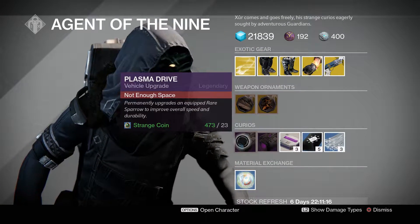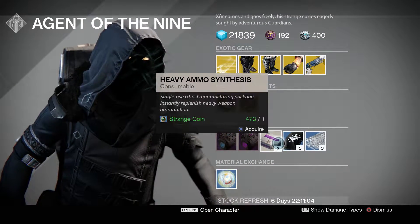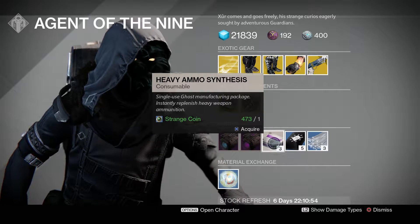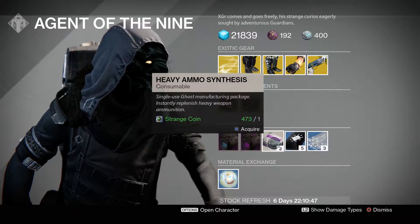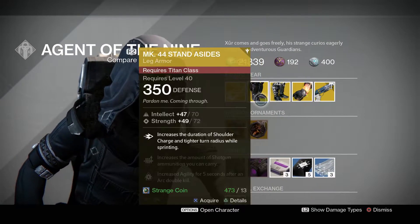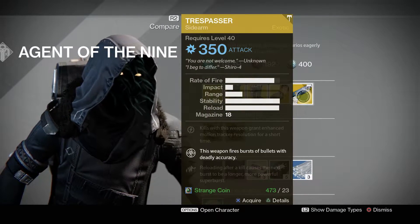We've got Plasma Drive, Void Drive, Heavy Ammo Synthesis, Three of Coins, Glass Needles, and Multiple Lights. Stock up on your Heavy Ammo Synthesis and Three of Coins because you're going to need them for the raid — I have a feeling we're going to need a lot of heavy. The hard mode raid is coming out next week, so make sure you're prepared.